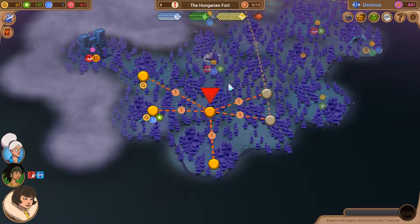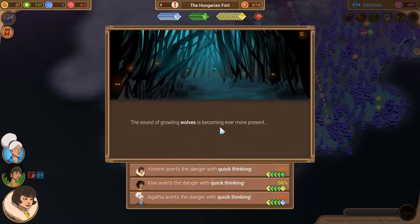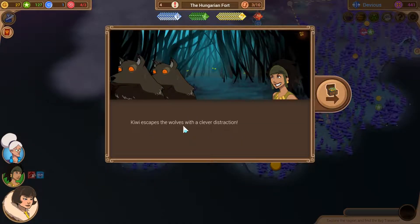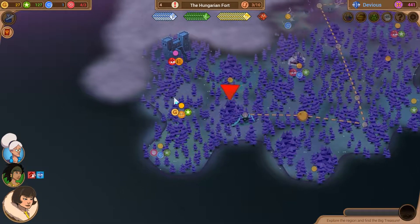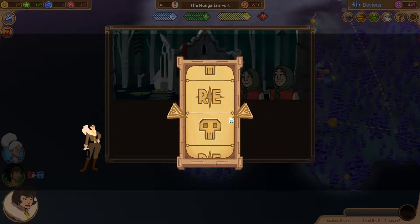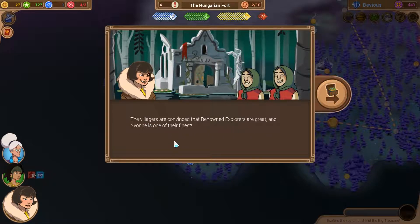Off we go again. The sound of growling wolves is becoming ever more present - we've had that one before. Let's try it with quick thinking. He escapes the wolves with a clever distraction. We still have three things left. A group of villagers are skeptical about our presence - maybe a diplomatic approach will convince them. Yvonne does the convincing. It barely works, but the villagers are convinced that the Realm of Explorers are great.